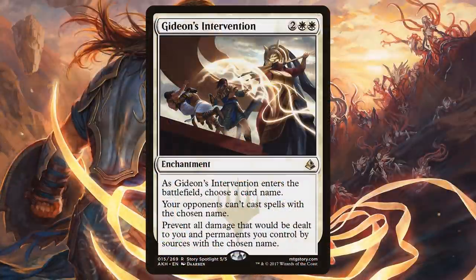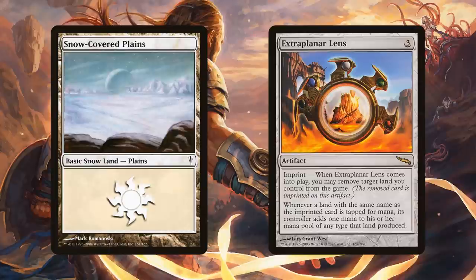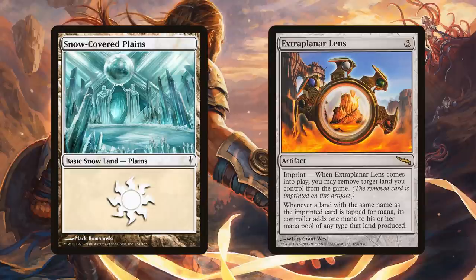This is the superhero we're talking about here. Of course, this power can also be seen in our hero Gideon. We have Gideon's Intervention — Superman is always getting in the way, always saving people, and so is Gideon. I've only seen Gideon and Superman both try to punch laser beams from their evil opponents. I'm also going to be running a full complement of snow covered plains to represent Superman's Fortress of Solitude.